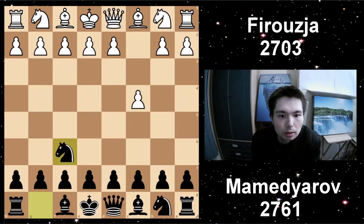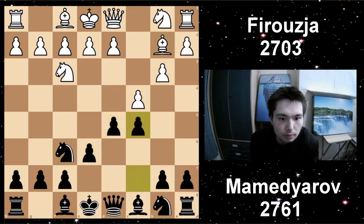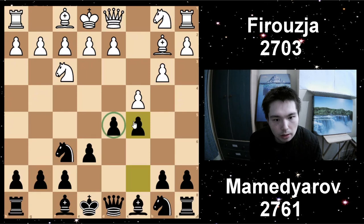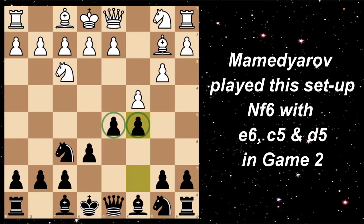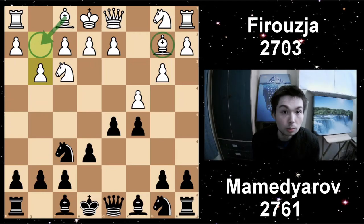Firuja has White, Mamedyarov has Black. We have C4, Knight F6, Knight F3 this time, and striking in the centre. Bishop B2, and C5 — couple of pawns, very similar setup to what Mamedyarov did before. And after G3, so we got this double fianchetto system. This is a great way to play if you want to win — you want to keep as many pieces on the board as possible. By putting your bishops on these squares, you give yourself that chance.